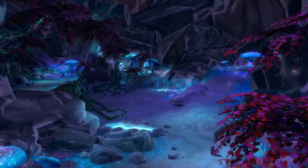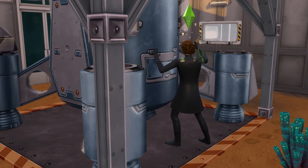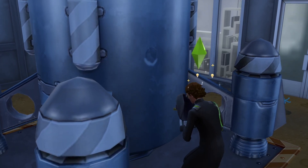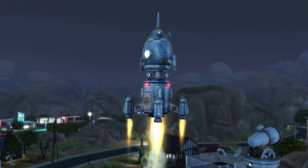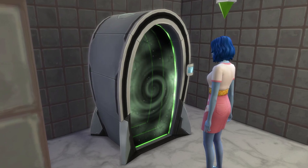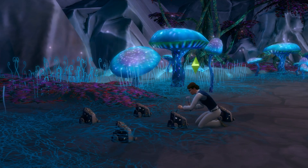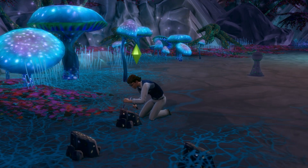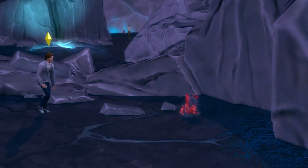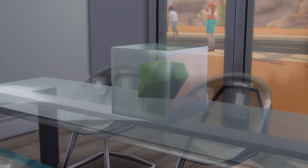Get to Work also brings the secret alien homeworld of Sixam. The easiest way to get there is to buy and build a rocket and train your Rocket Science skill to level 10, then upgrade your rocket with the Wormhole Generator to travel to Sixam. Alternatively, you can reach level 10 of the Scientist Career, then build and upgrade the Electroflux Wormhole Generator before traveling through it. Getting to Sixam is important because there are lots of collectibles including crystals and metals there, and many crystals and metals exclusively found there are needed to get the Xenopetrium element.